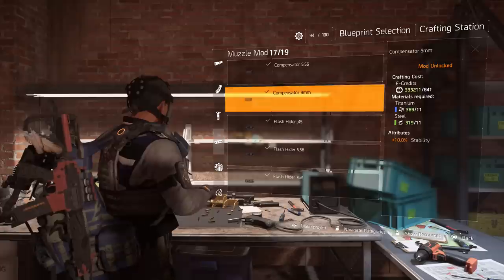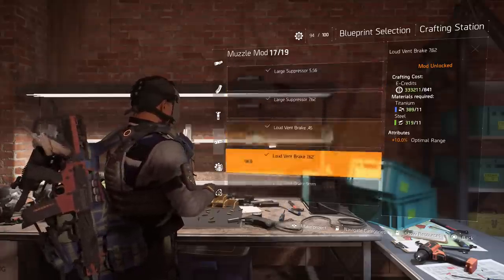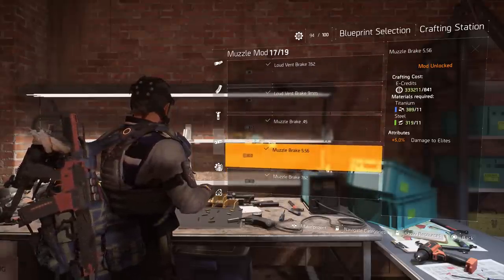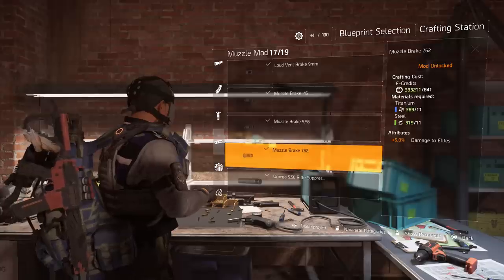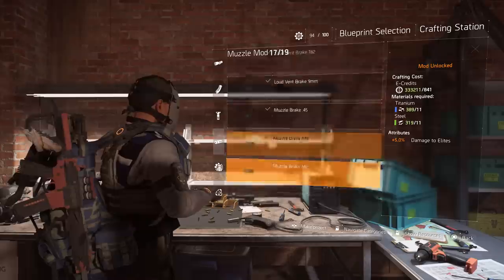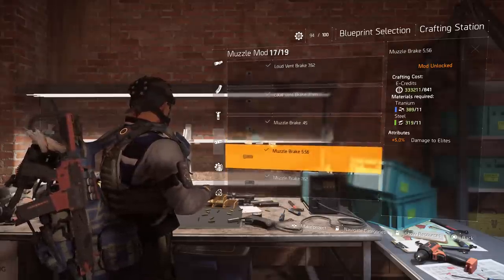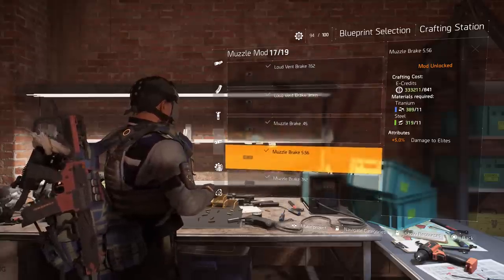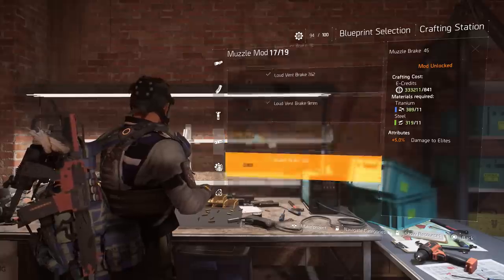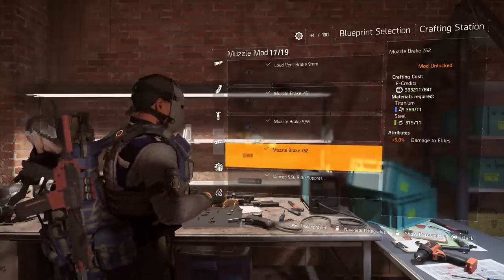The muzzle — I'm pretty sure it comes from the daily or weekly, or it might be a side mission. There's one for 5.56 and one for 7.62, there's actually one for all of them. For the 5% damage to elites muzzles, it's been a while — I believe these come from control points, or from the daily or weeklies.